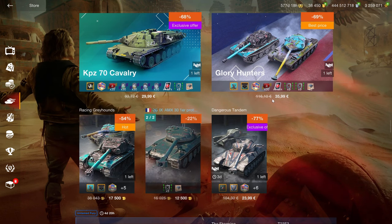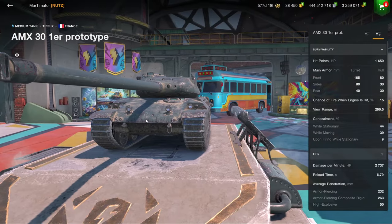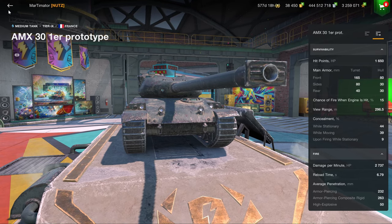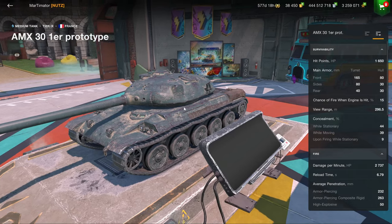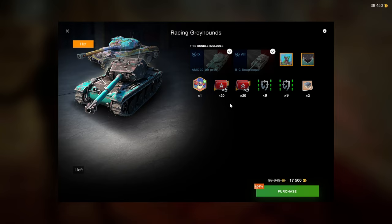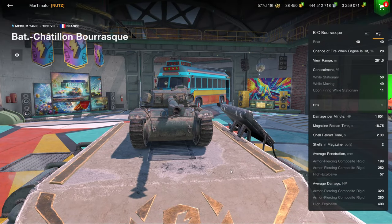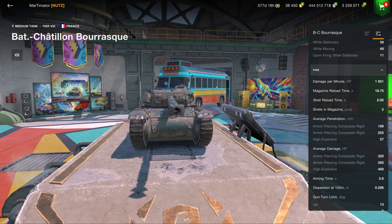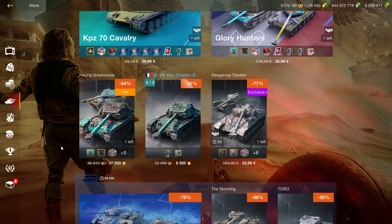We have the Glory Hunters bundle — 30 euros for one, and for 6 euros more you can get an extra tank in the Barrask. The T-54 first proto is a complete joke at tier 9 medium, so the Shafi is the one I'd recommend — it's a more well-rounded vehicle. The Barrask is a very good tank in the hands of a great player; it's not OP but it's a very capable vehicle, especially with the two-shot auto-loader that lets you attack from pretty much any side.